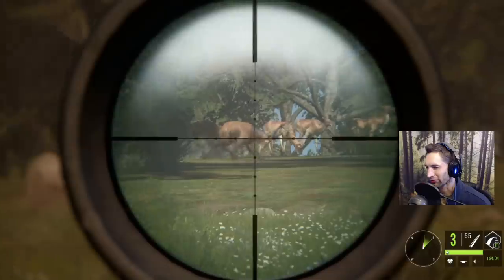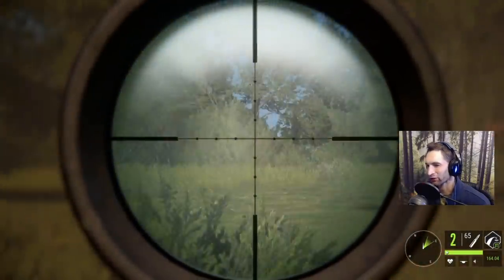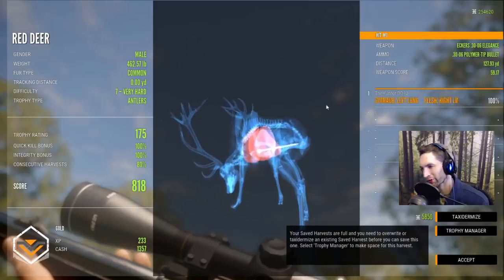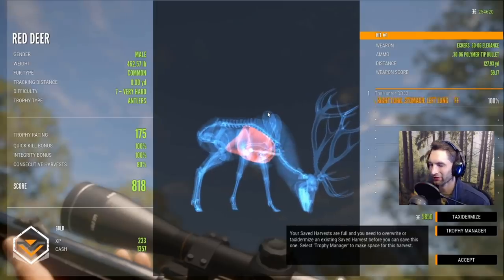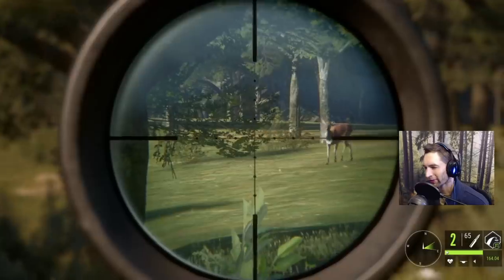It looked good — didn't get the heart but still should have got a double lung. It doesn't look like we even needed a second shot because the first one was pretty much perfect. We had a double lung stomach at 127 yards out. He's actually kind of the smaller one — 818 score, but a nice gold.